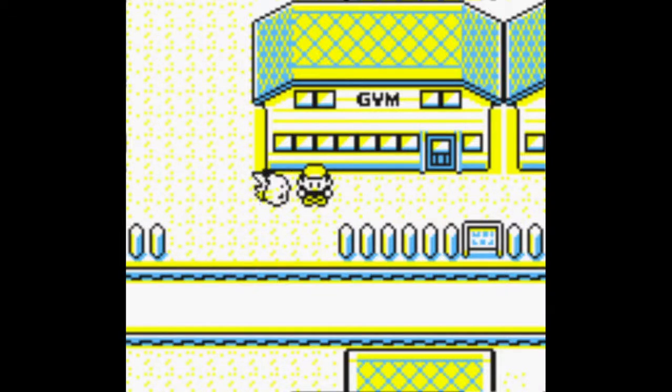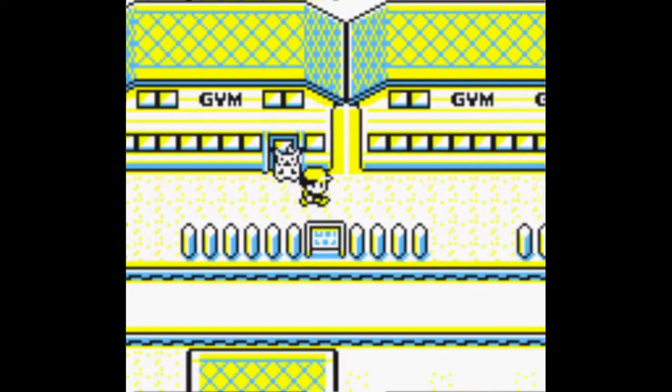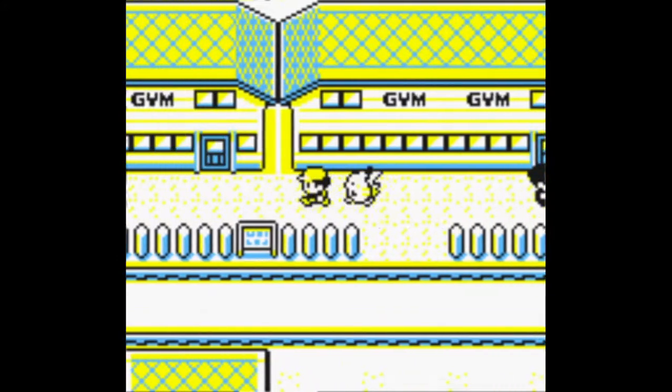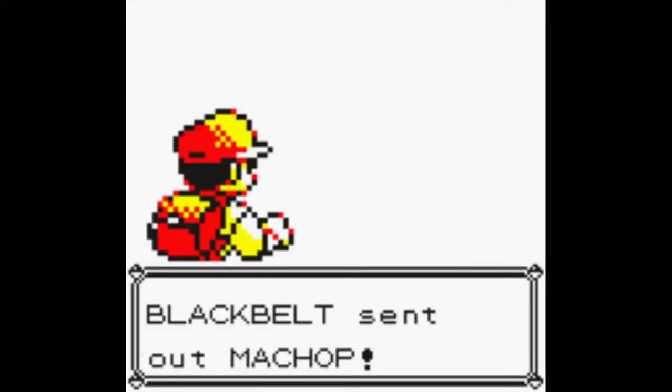Hi guys, today I'm going to show you how to get a free Hitmanchan or Hitmonlee in Pokemon Yellow. We are in Saffron City, and in Saffron City there are two gyms. The one on the left is not a real gym — I haven't fought these guys yet.